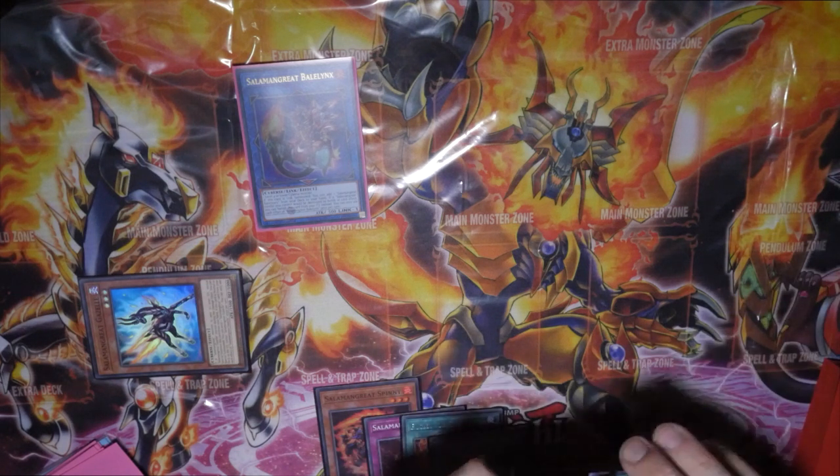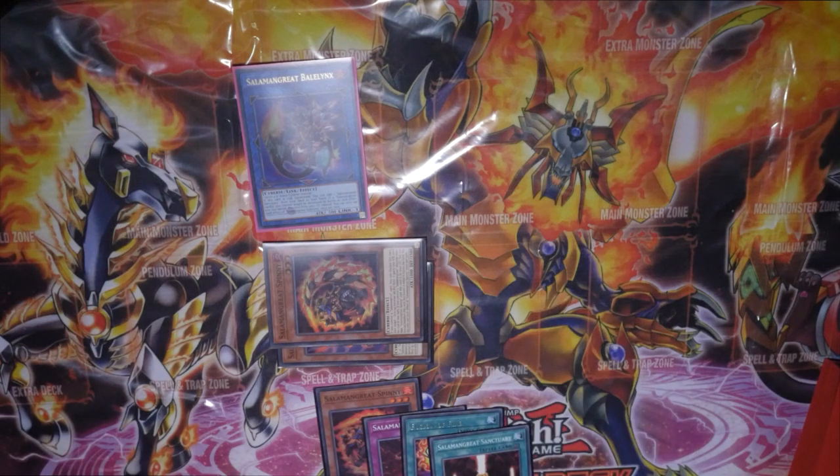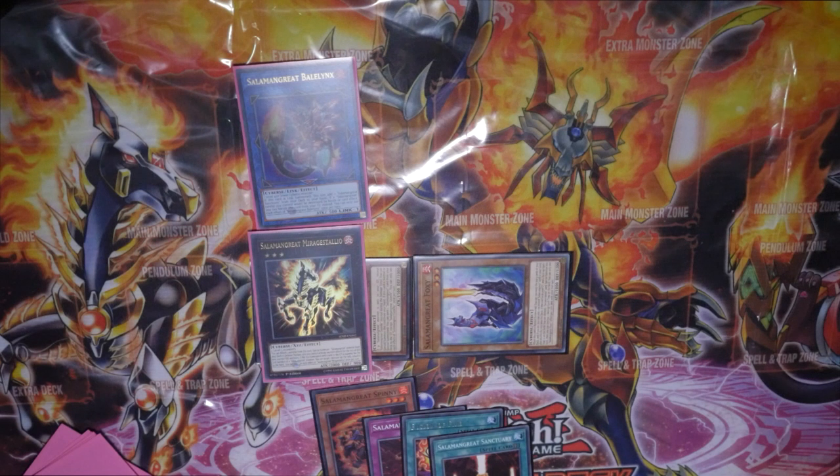Then we're going to use Spiny's effect to bring itself back. Overlay Spiny and Gazelle into Mirage Stallio, detach material, and special summon Fox. Now we've got another recurrence coming around as well.